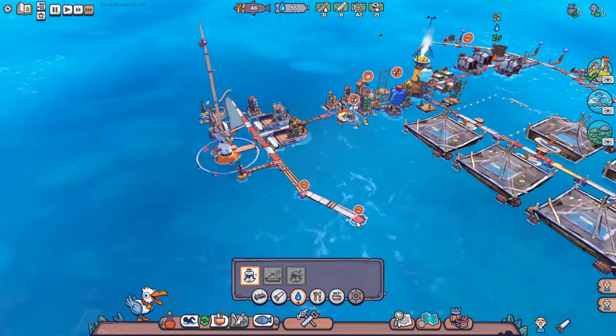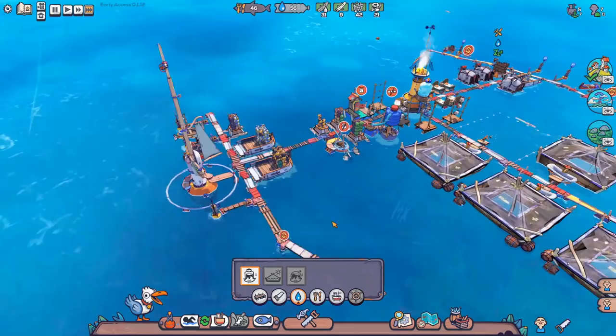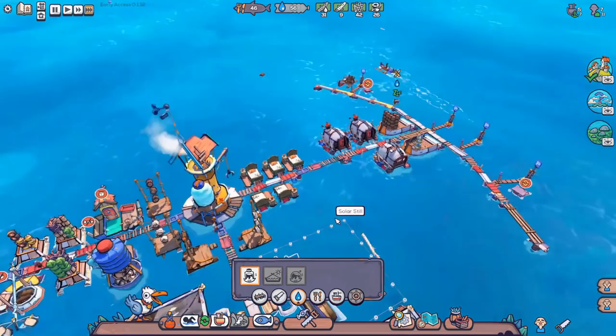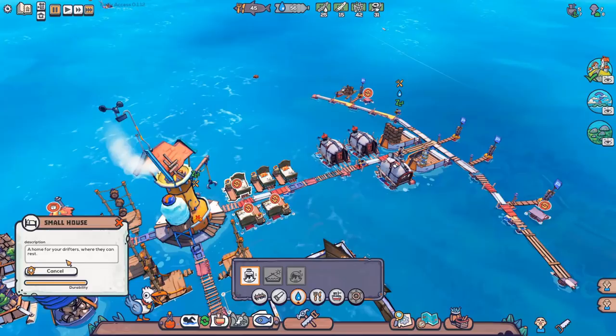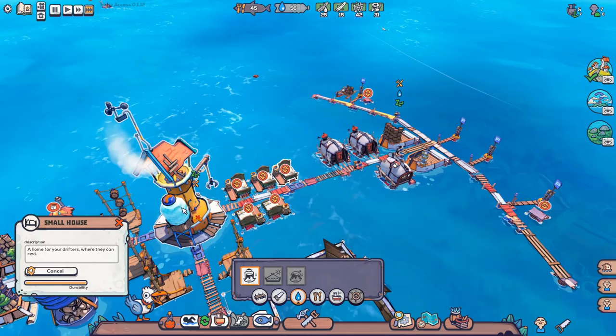Another thing — be careful when you're demolishing stuff. It appears walkways when you demolish them don't always go. So now I'm just stuck with that and there's nothing I can do. There are some bugs with deleting things, so you may want to plan out your base a little bit better in advance. When I deconstruct a few of these beds — I don't need these anymore. Oh, don't deconstruct that one. That one belongs to Sammy. Sammy's going to need his bed when they finish their eternal run.